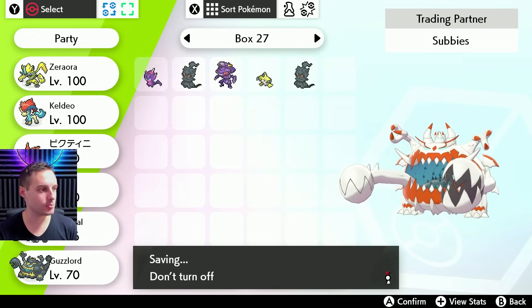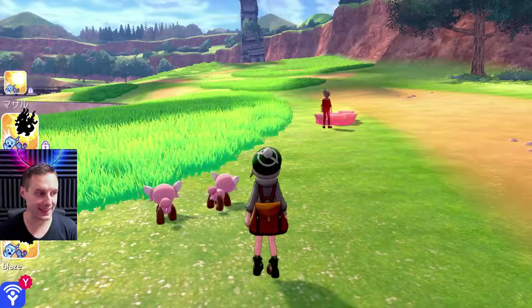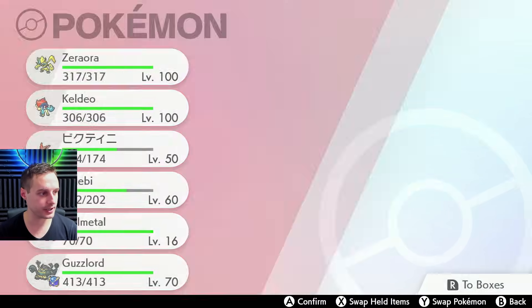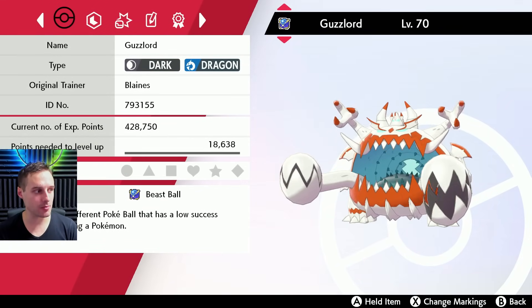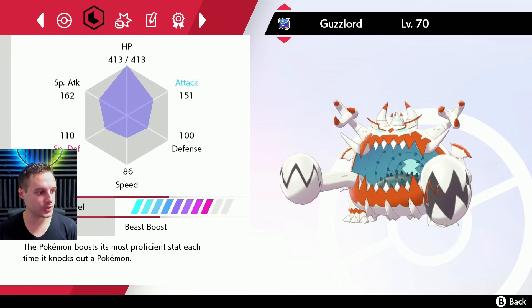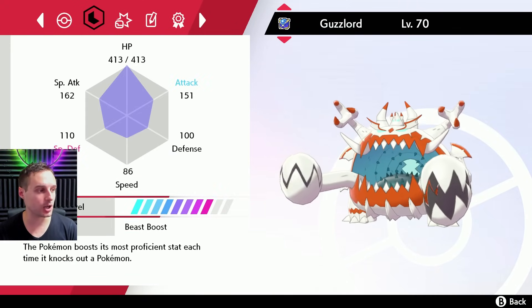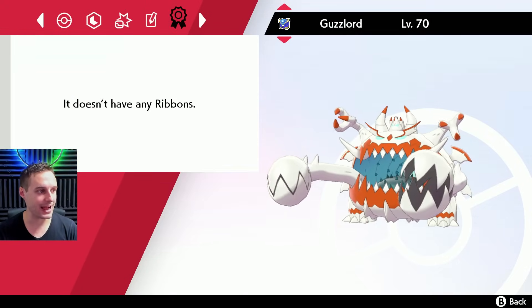You get your Pokémon, the bot will quit — it's one trade per matchup — so you can rinse and repeat the exact same process. Let's have a quick look at the Guzzlord we just got. It's holding a Beast Ball already. Checking the summary: it's Blaine's OT because it's from the Adventures DLC from this game, holding a Beast Ball, in a Beast Ball, Level 70, Dark/Dragon type — which is really cool — Beast Boost ability, with moves Dragon Rush, Belch, Thrash, and Giga Impact. Hasty nature, met from the Max Lair. That is one of our Ultra Beasts — one out of 12.